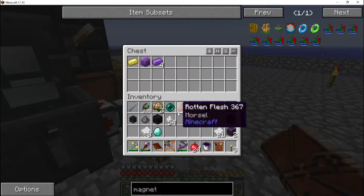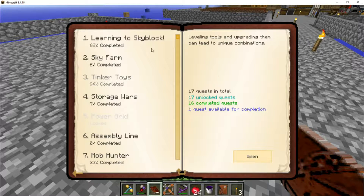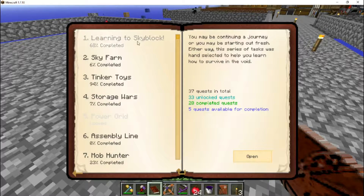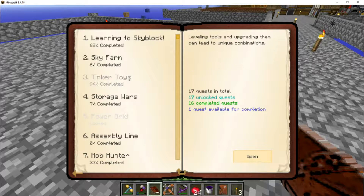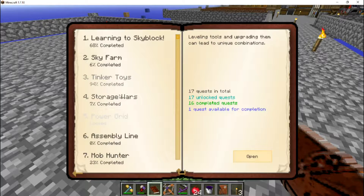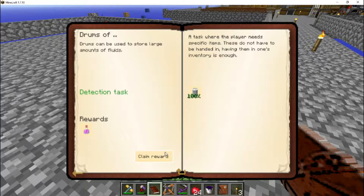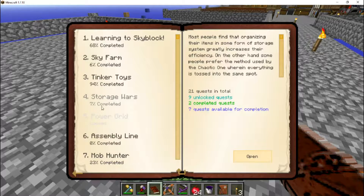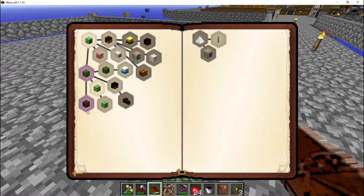Let's dump our ingots back in here and go all the way back out in the quest book to see where we are. We've still knocked out a bunch of quests — and it looks like we're still 94% done with that section. We need to get manasteel still. Storage wars — oh we got a quest here! Barrels — yes we did make barrels. Assembly line — we've got three here that we can claim.